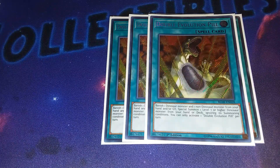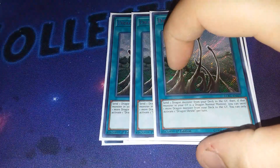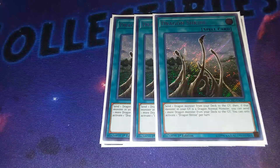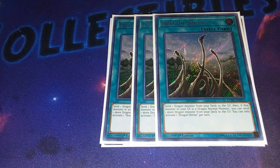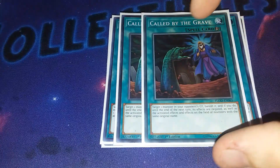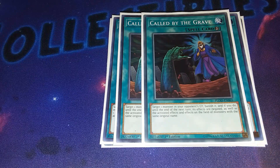For Dark Worm and Destrudo, you gotta play triple Dragon Shrine. This is a Foolish Burial for dragons, and you already play a bunch of Foolish Burial cards in this deck. This is really how you get your plays going - sending Destrudo, Dark Worm, whatever - get those cards in the grave and you basically win. And then double Called by the Grave, because Konami had to hit this to two. Why, Konami - I will never understand you.